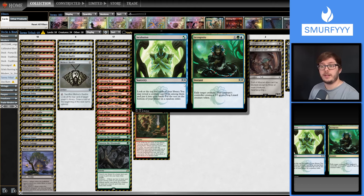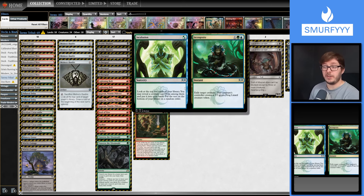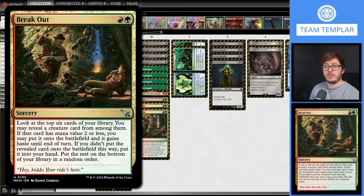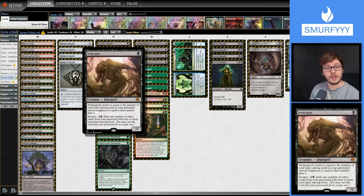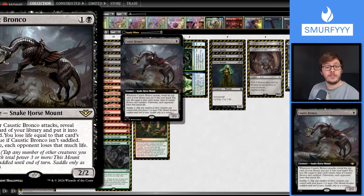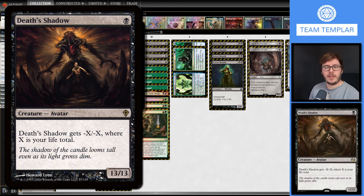Sorcery doesn't tend to be great in an aggro shell because most sorceries just aren't very aggressive. That's where I came to the conclusion of playing Breakout. Breakout was another way to get a Sorcery into your graveyard while developing your board state. Breakout into Tarmogoyf and Nethergoyf and you can get some serious beats in very quickly. You can also Breakout into things like Caustic Bronco for card advantage, or Ragavan. We've also got some Death's Shadow - if the game goes late and we're very low on life total, you can deal a lot of damage out of nowhere.